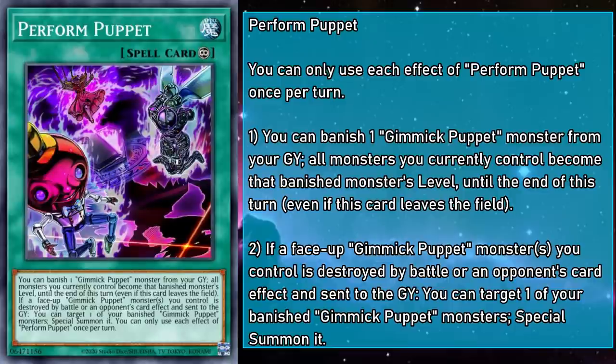Perform Puppet is a continuous spell that lets you banish a Gimmick Puppet from your grave to make all monsters you control that banished monster's level until end of turn, even if Perform leaves the field. And if any face-up Gimmick Puppet monsters you control are destroyed by battle or card effect and sent to the grave, you can target one of your banished Gimmick Puppet monsters and special summon it. This card is extremely useful — it lines your levels up, gives purpose to random level 8s in the grave, and can get back the monsters you banished for Dreary Doll's effect.